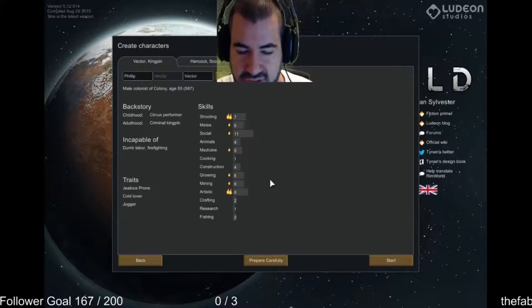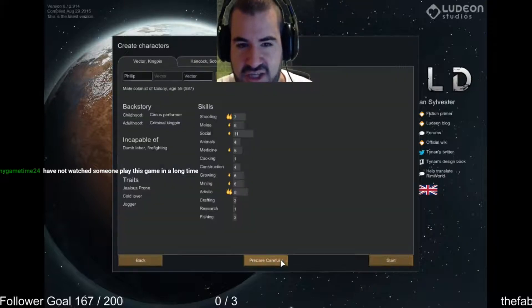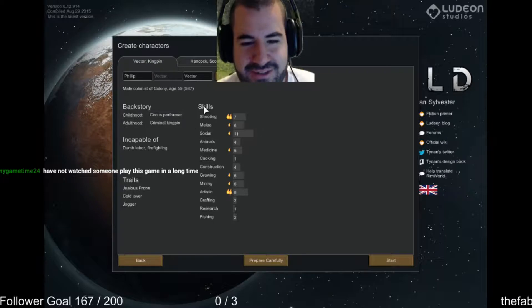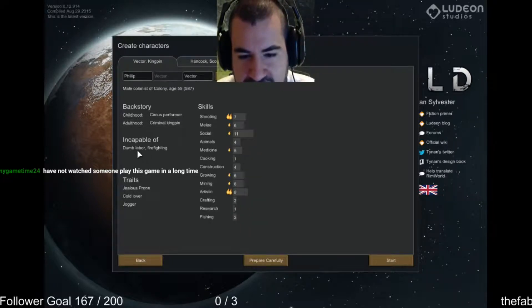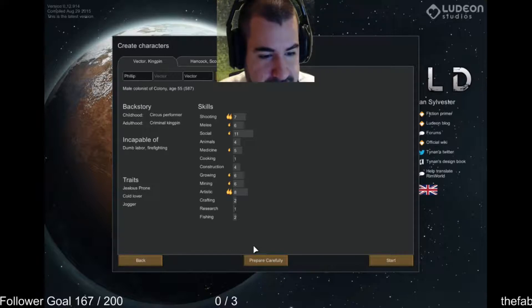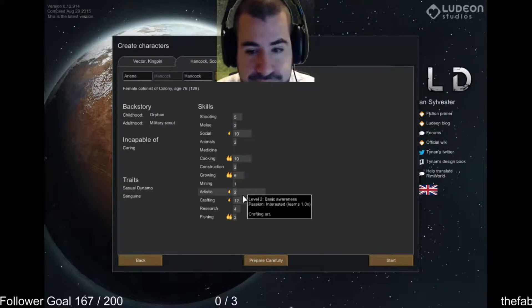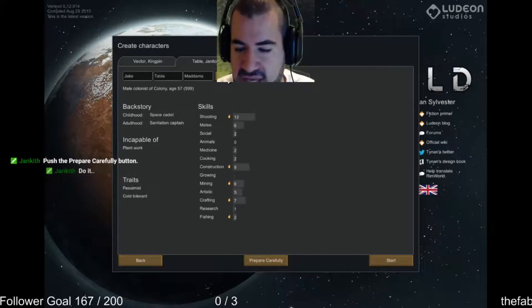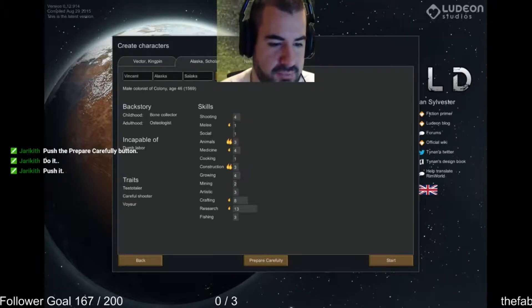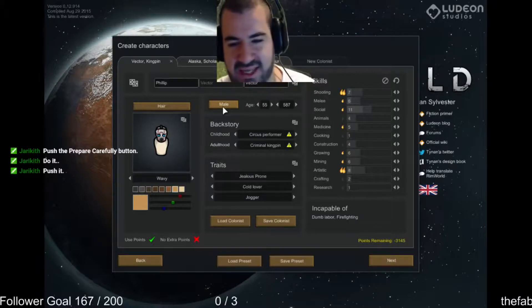Here we go — great character. Let's look at his health; probably watch it'll be cataracts or something. No injuries — awesome, so he's healthy. We have Victor the Kingpin — crime king Ben. He can't do dumb labor, I think that means he can't haul or firefight. Prepare Carefully — I can control it. Who wants to be in the game? We can put you in right away.